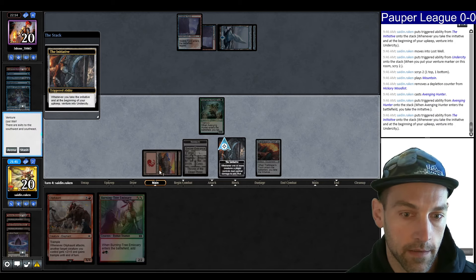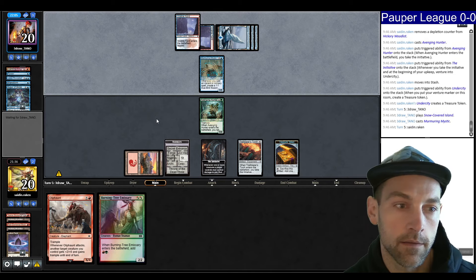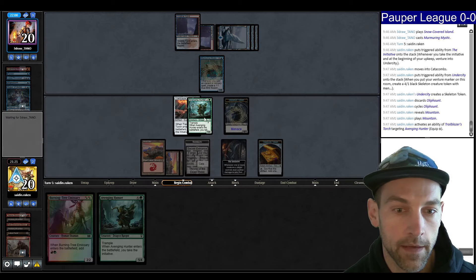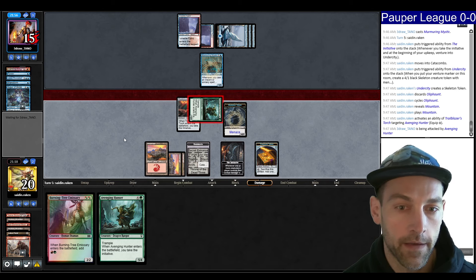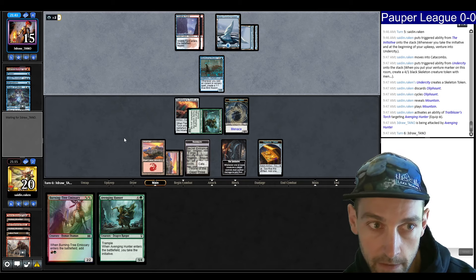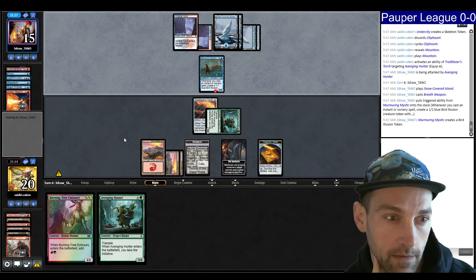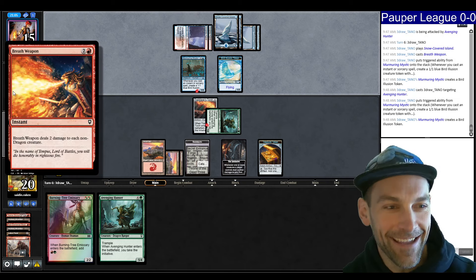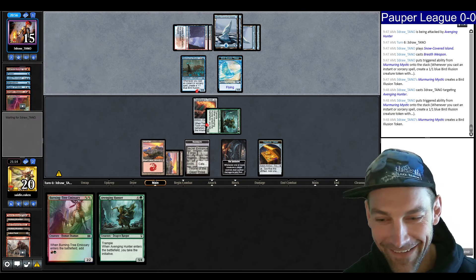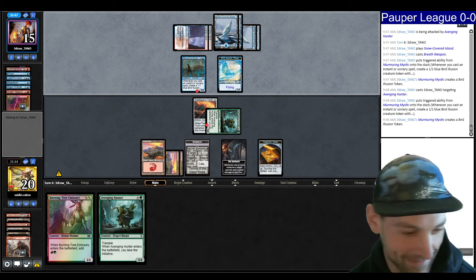Five mana. Murmuring Mystic — okay, four, one. Find another Avenging Hunter, cycle this for a land. I'm going to have a Scred here — that'd be pretty bad for me. I'm not going to give them something to counter. They're sitting on Hydroblasts and I'm blocking. Breath Weapon — in the bolt here I probably lose. Weapon kills the Bear Creep. Oh — Breath Weapon! It didn't damage the Avenging Hunter because it's a dragon. That's so good! He's like, 'bug?' Nope — it's a dragon.